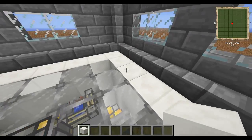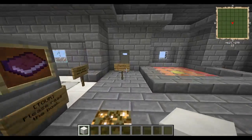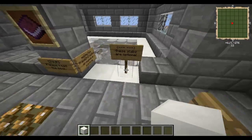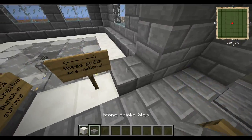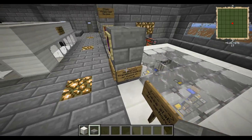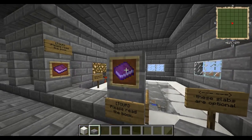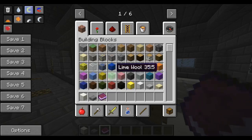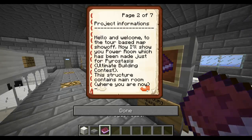All right, so this makes sense. We'll go read the signs. 'Go straight — these slabs are optional.' I guess he's talking about this right here. 'Middle click frame on creative or punch in survival, please read the book.' The book says: 'Project information, additional squad. Hello and welcome to the tour, the tour based map show-off.'